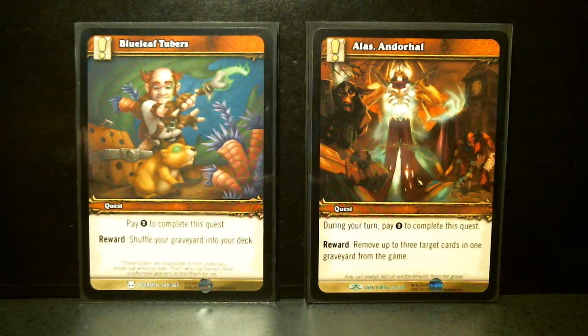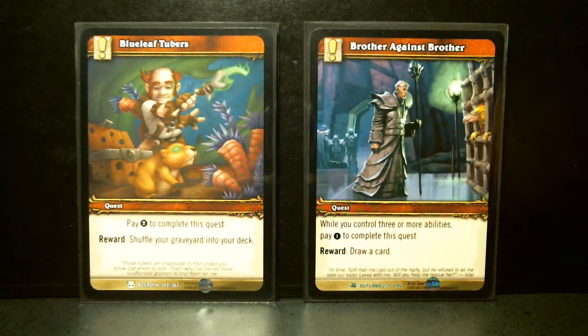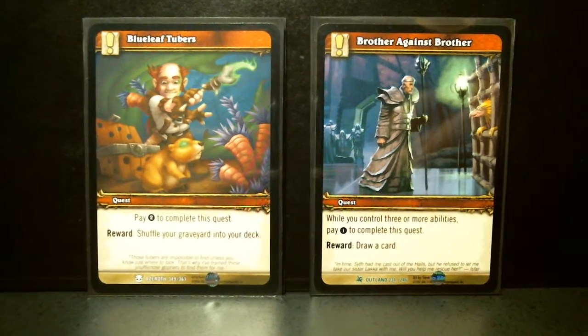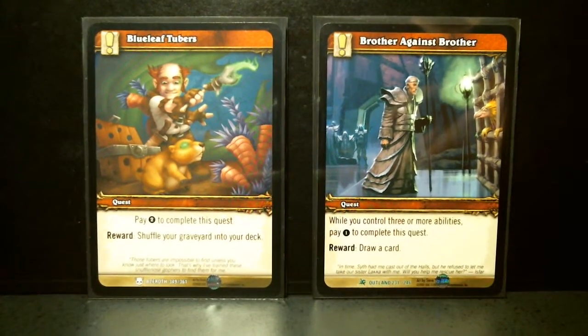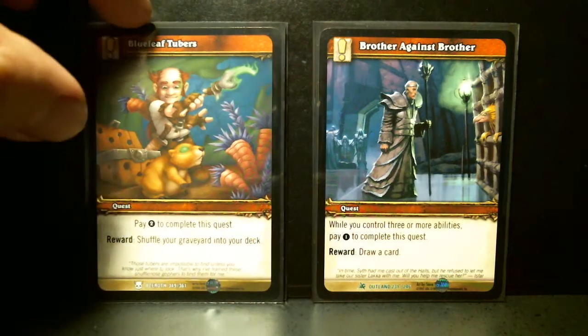Alas and Doral: during your turn, pay two, remove up to three target cards in one graveyard from the game — a good way to clean out your opponent's graveyard. Blue Leaf Tubers: pay two to complete this quest, shuffle your graveyard into your deck. That is nice. That is pretty much what Elixir of Immortality does in Magic — it's a pretty good card, it can be very, very useful.